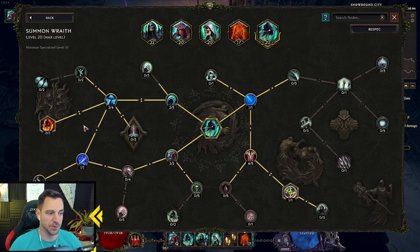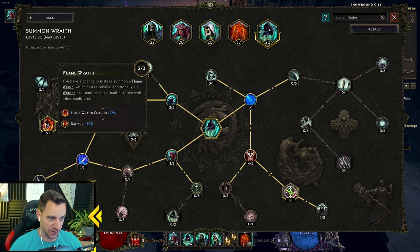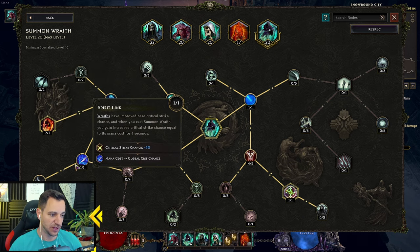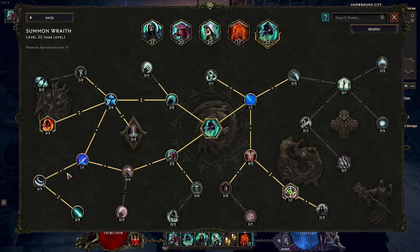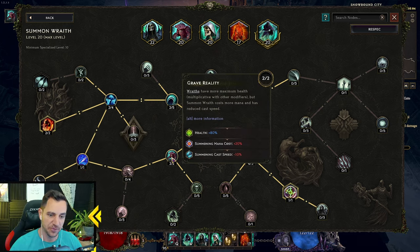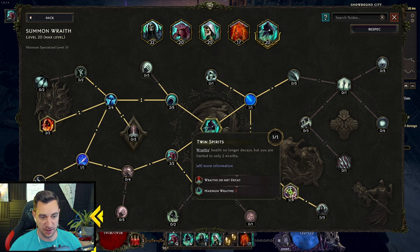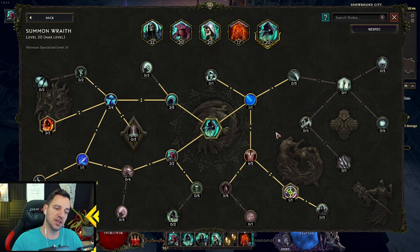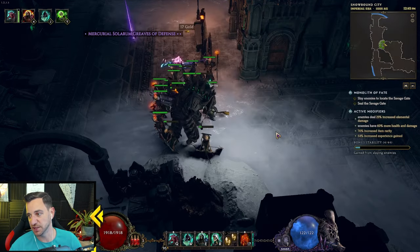Then we have the Wraiths — very simple. You go over to the Flame Wraith. You have a chance to cast a Flame Wraith instead; it shoots fireballs, so another ranged attack. Really only the tank, our Golem, is at the front lines — everyone else is shooting from behind. You go into crit and crit damage so they crit more. They have more health, and the health no longer decays — that's important, otherwise they die all the time. You're limited to two Wraiths, but you only need two.